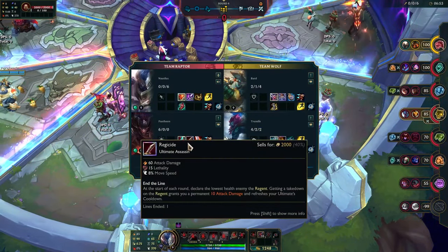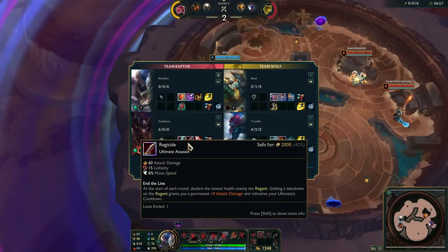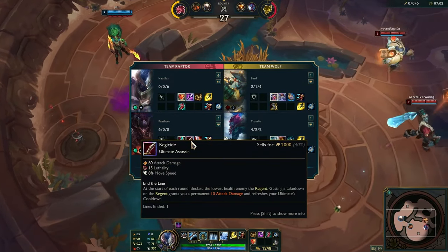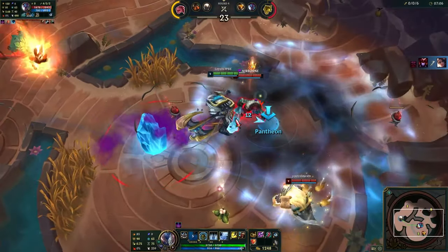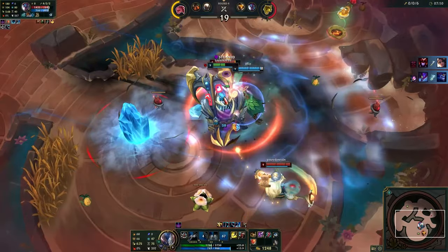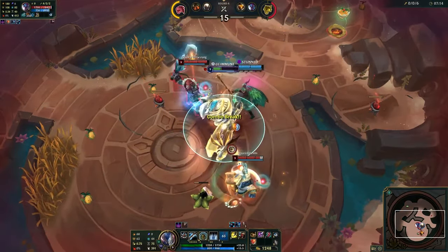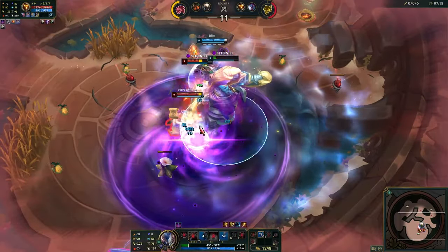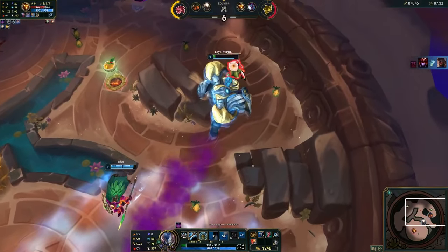End of the Line: at the start of each round, declare the lowest health enemy — their regen throws over that, and getting a takedown grants you permanent health and refreshes your ultimate cooldown. That's kind of crazy. Keep him in there. Half the time I can't move.